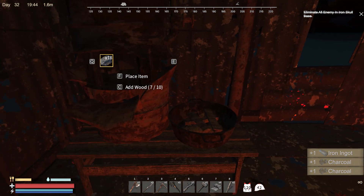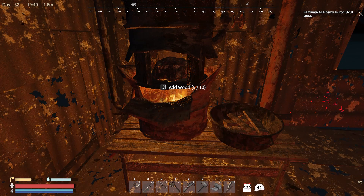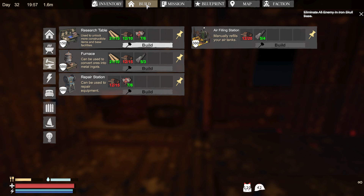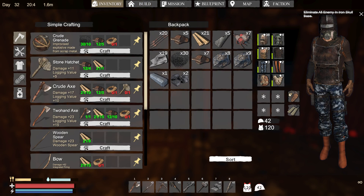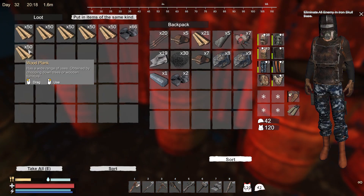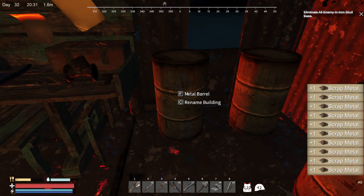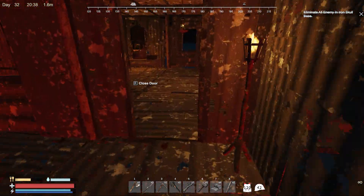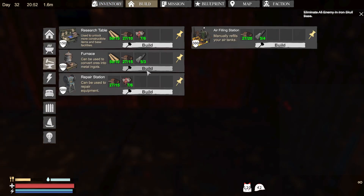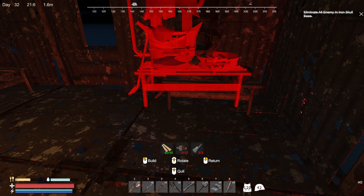Okay, there we go — iron ingot! So let's place an item and add wood. I might have to make a couple of furnaces because that's going to take a while. How much would it cost to make another furnace? I need more iron, but let's do that — let's get another furnace. That might be a good idea. We'll put the other furnace here. Furnace — right there.